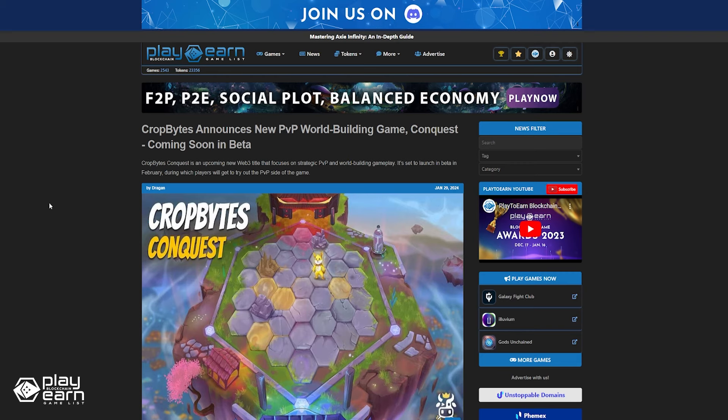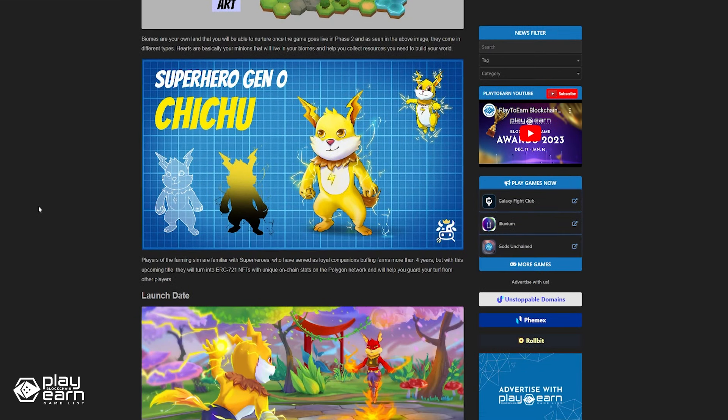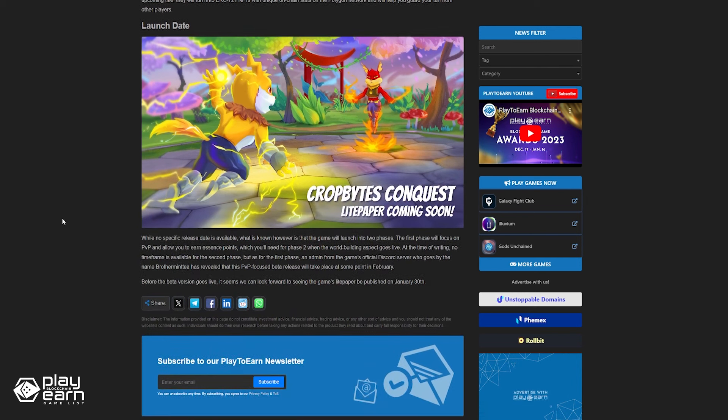The developers of CropBytes have announced a new PVP world-building game called CropBytes Conquest. CropBytes Conquest aims to combine strategic one-versus-one PVP battles with world-building gameplay that includes taking care of your own biomes. While no specific release date is available, the game will launch in two phases. The first phase will focus on PVP and allow you to earn essence points, which you'll need for phase 2 when the world-building aspect launches. An admin from the game's official Discord server has revealed that this PVP-focused paid release will take place at some point in February. For more info, you can check our article.